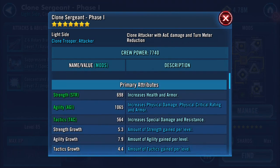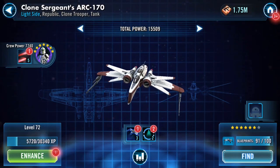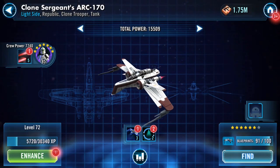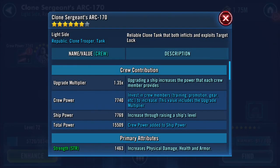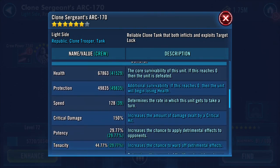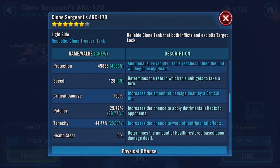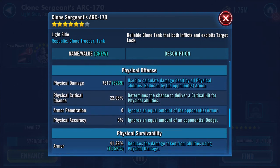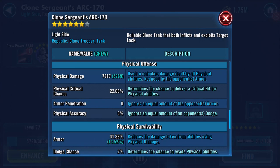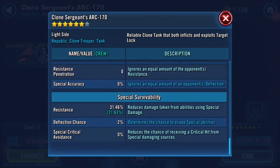In regards to his ship, total power is currently at 15 — around 16,568 — 68,000 health, 50,000 protection, 128 speed, 7,300 physical damage, and 1,744 special damage.